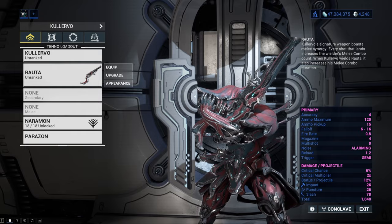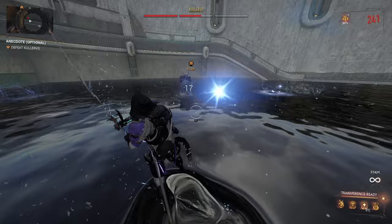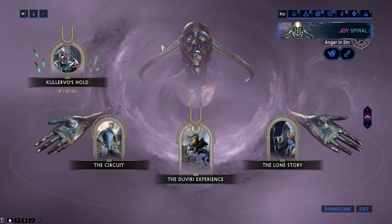The only way to get Kulervo's Bane is by defeating Kulervo on his prison island, which only appears during sorrow, fear, and anger spirals. At the time of making this video, update 33.5,